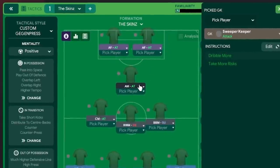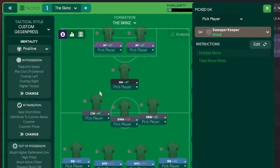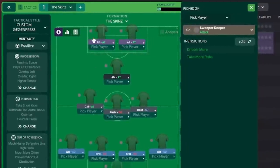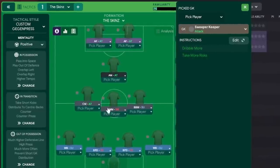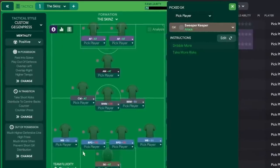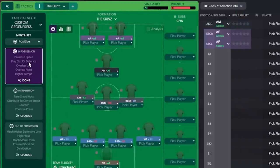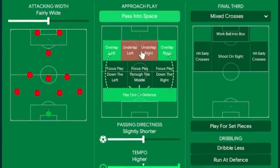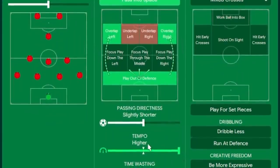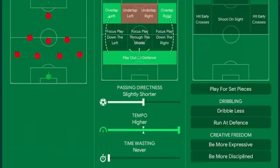We've got two advanced forwards, an attacking midfielder on attack — a good role this year — and that centre midfielder on attack, where you'll see this player bombing up and down. If you have an attack-minded centre midfielder, that's definitely the way to go. Your ball winner is on defend, and a box-to-box midfielder who does a combination of both. The wingbacks on support tend to bomb up and down too. It's a positive mentality, and in possession we've got overlapping runs, playing out of defense, a very high tempo, slightly shorter passing, and directness passing into space.